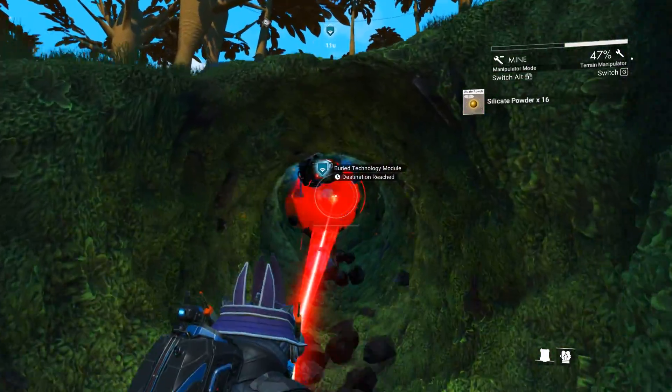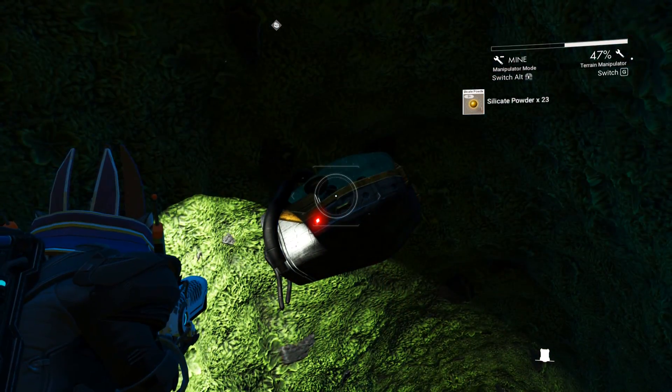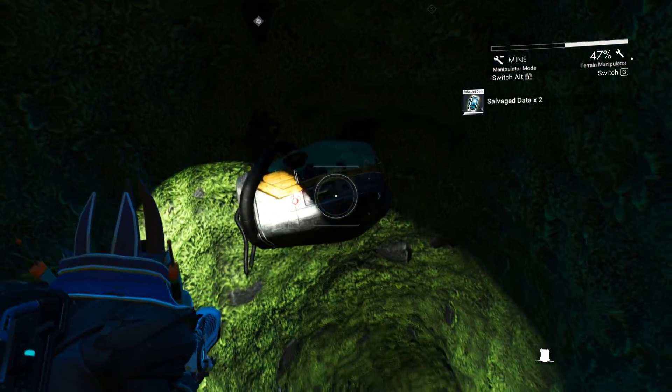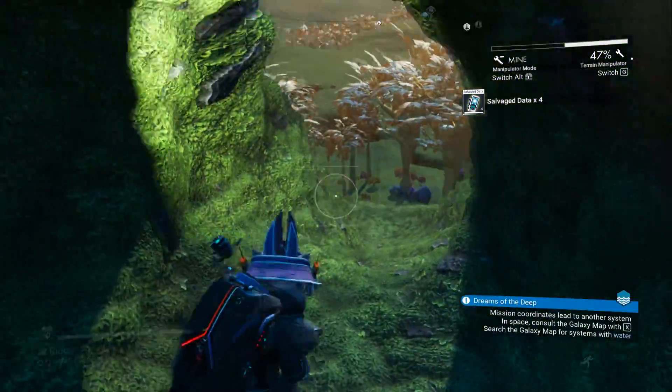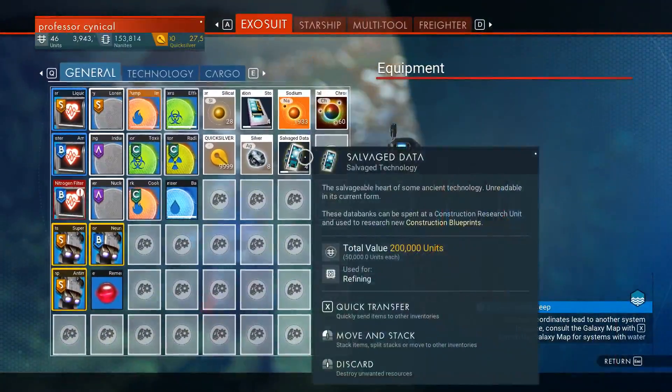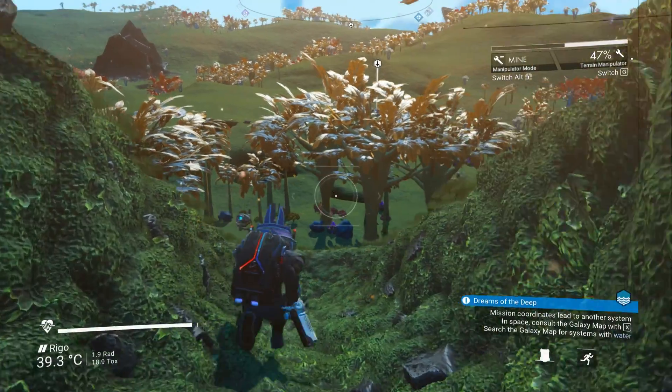Once we start to mine it, it will look like this — beams going out everywhere — then you open it. Each time you will get anywhere between one and four salvage data. I was lucky and got four salvage data, which you can see currently within my inventory.